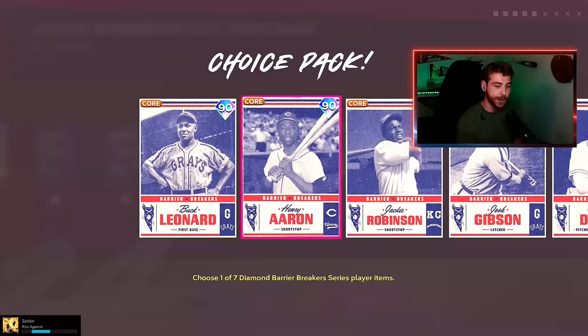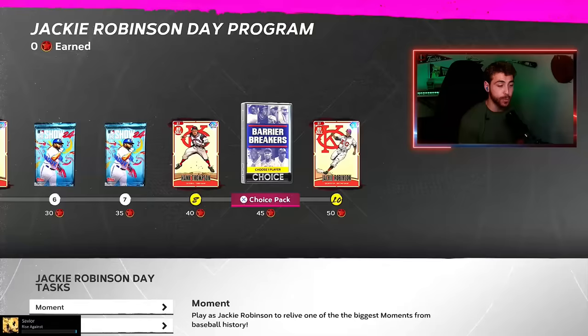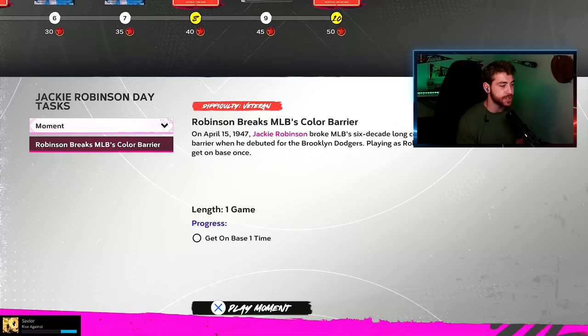The Barrier Breaker pack from the pre-order of the game is available for free as well — from Tony Stone to Satchel Paige to Josh Gibson, and another Jackie. If you want to double-dip on Jackies today, you can. Pretty good.